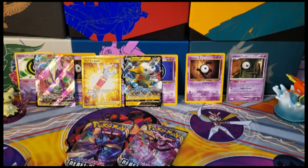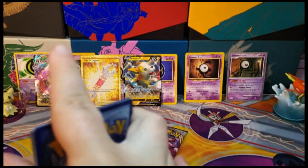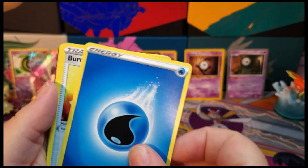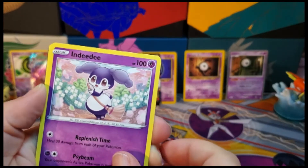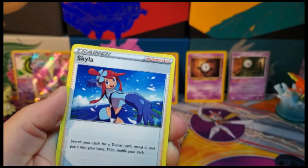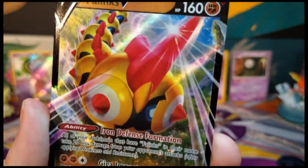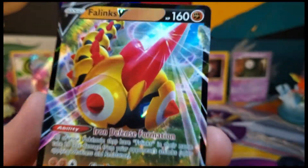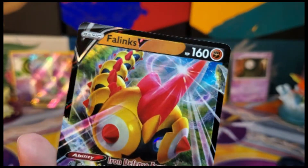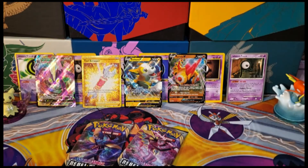We have three packs left, starting with this one. We have Applin, Hattena, Arrokuda, Galarian Meowth, Surskit, energy, Burning Scarf, Indeedee — oh, this is the first time we've gotten her and she is so cute, I love her! We got a Skyla, a reverse of the common Snorlax, and our rare is a Phalanx V — I really like this guy, I think he's fun. The holo on this is actually pretty subtle for a V card. A very nice pull added back to our stack of champions.